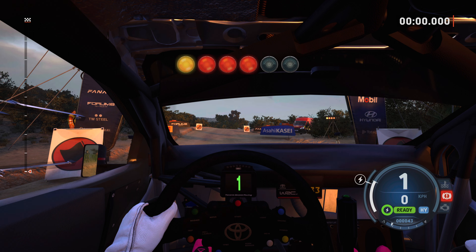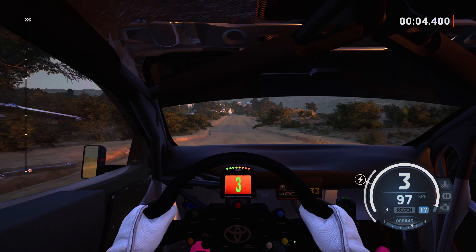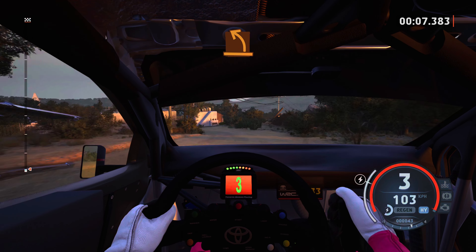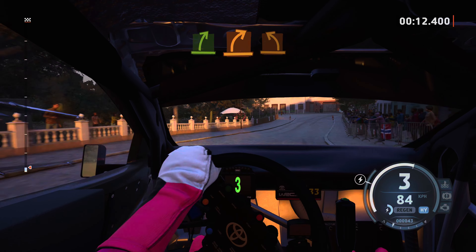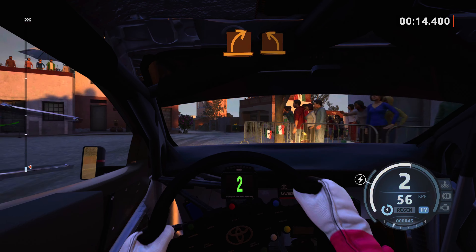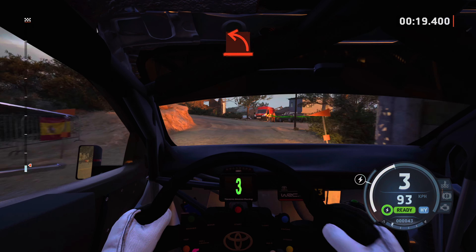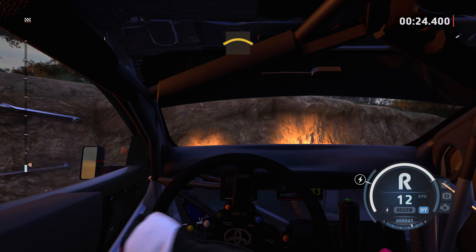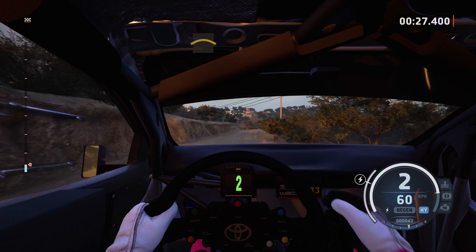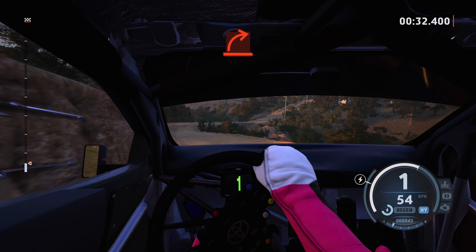5, 4, 3, 2, 1, go. Slight right to the crest. Medium left, onto cobbles. Easy right. Medium right, medium left, through junction. Hard left, onto gravel. Small crest. Medium left to the crest.